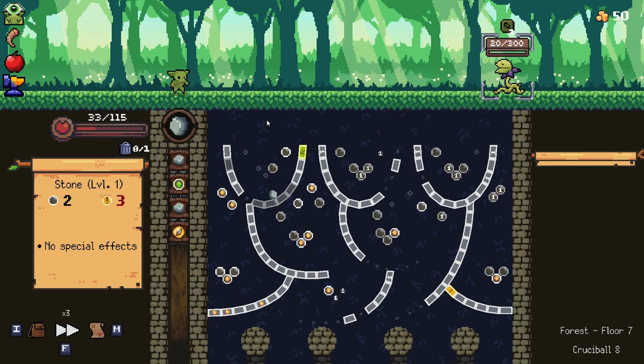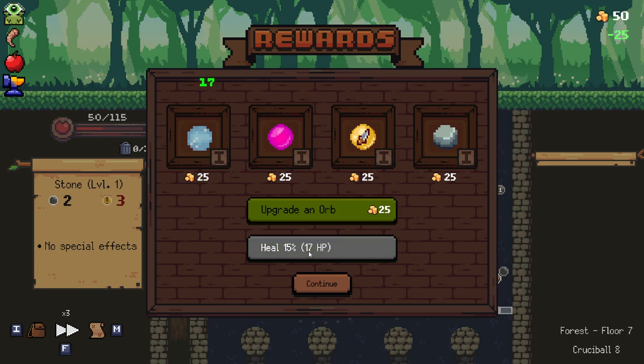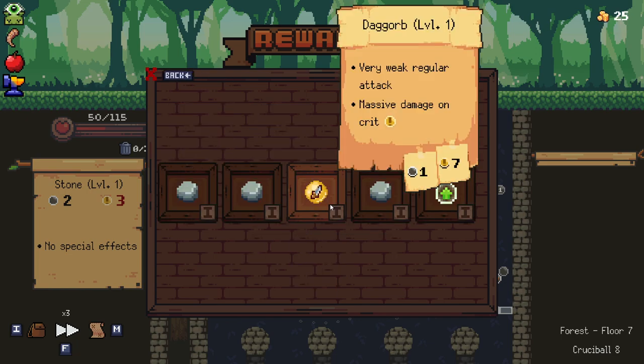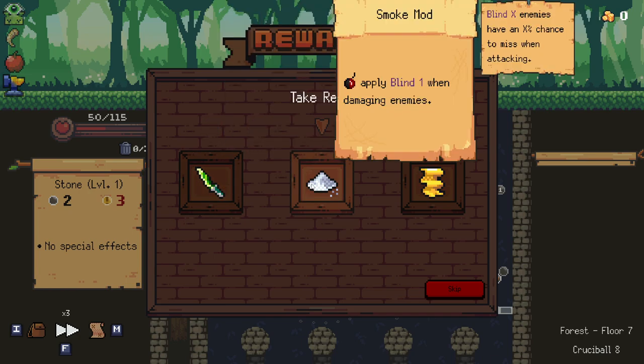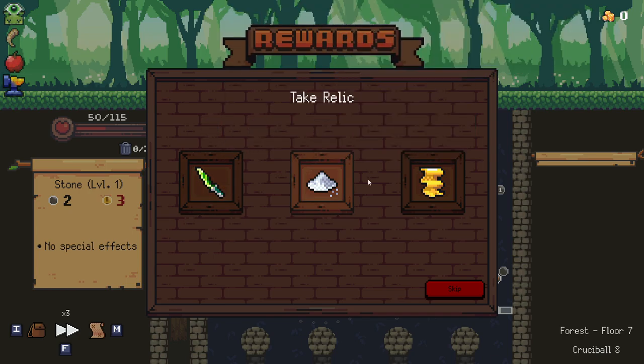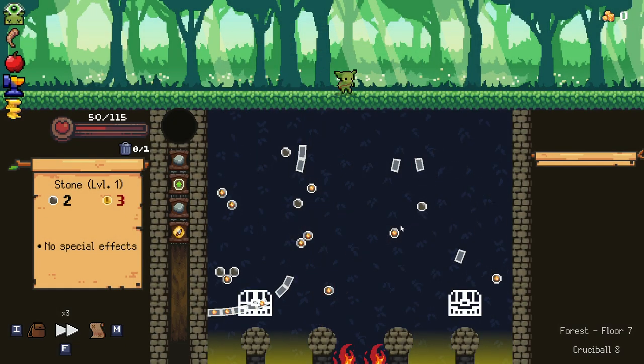96 damage — come on, that's so close. At least you're dead. That was a lot of HP to lose. I think we're gonna go for a heal here, and honestly we could go for an upgrade as well — let's upgrade. Bombs apply a blind when damaging enemies — only blind one though. Let's go with this because although pretty crap right now, it could scale to be pretty interesting eventually.